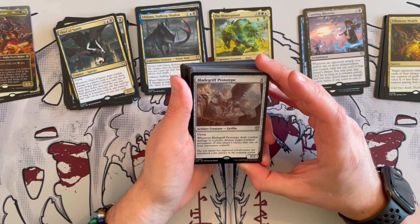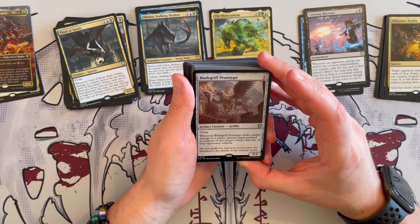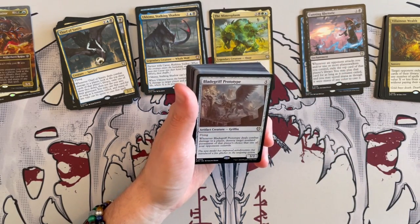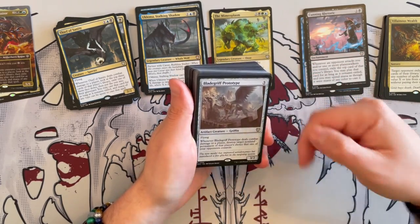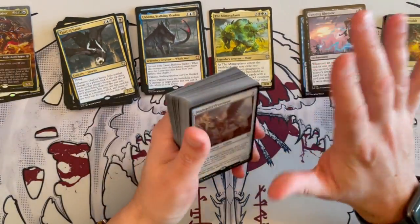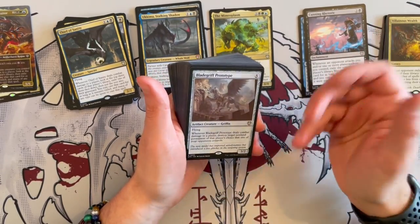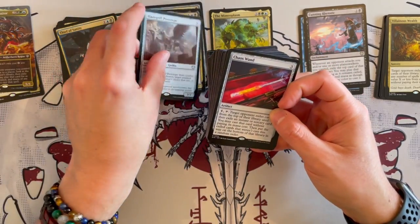Blade Griff Prototype is a 3/2 Griffin that costs 5, has flying. Whenever it deals combat damage to a player, destroy target non-land permanent of that player's choice that one of your opponents controls. That's not bad — that's really annoying. It has flying, it's a bit expensive, but it is a way to constantly destroy stuff. Especially if you give it protection — if you build it right, you should have a couple of equipments that protect your creatures and make them unblockable, and then you just go to town constantly destroying your opponent's board and triggering all the other things.